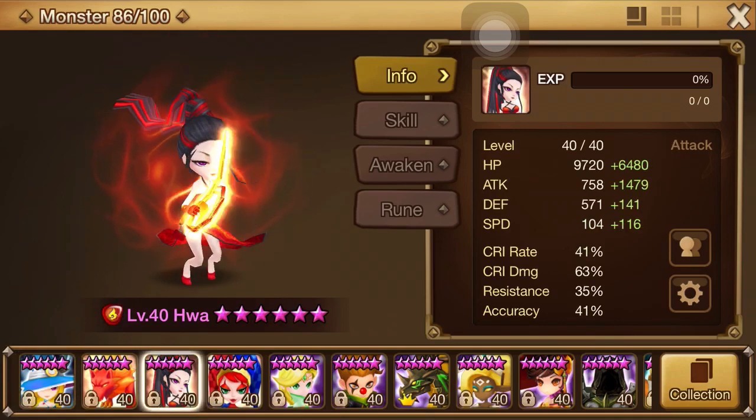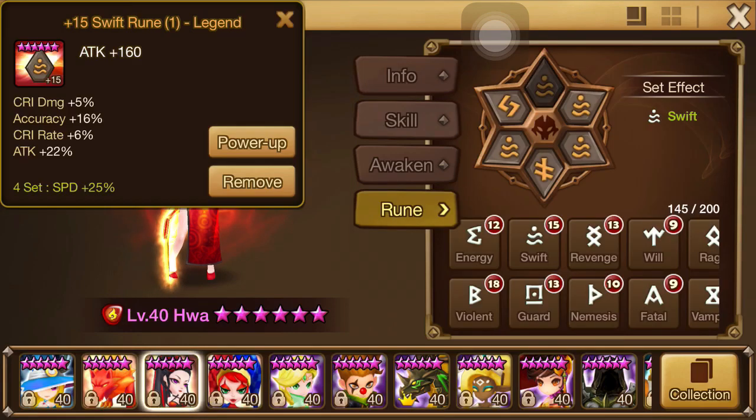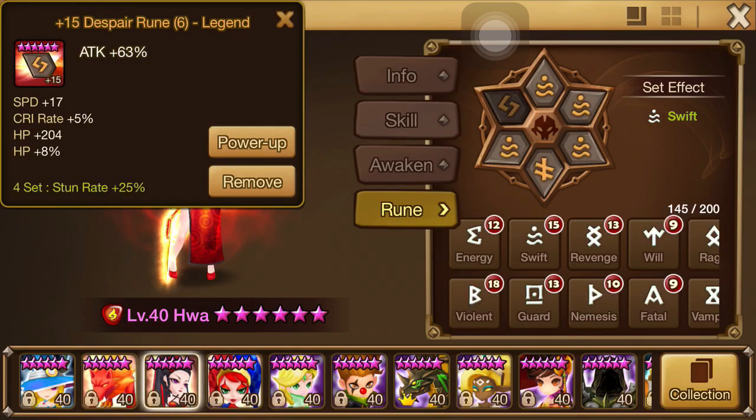We'll start out with Hwa — she's obviously been the number one question. The biggest question I get is when I tell them I have Swift on her, and they're like 'Swift what?' I'm like, it's Swift, it's a broken set. A broken Swift set with speed, attack, and attack. And they're like, well what should I put for the subset? I'm like, you don't need to — you just put whatever you need to put on there to get the stats you want.